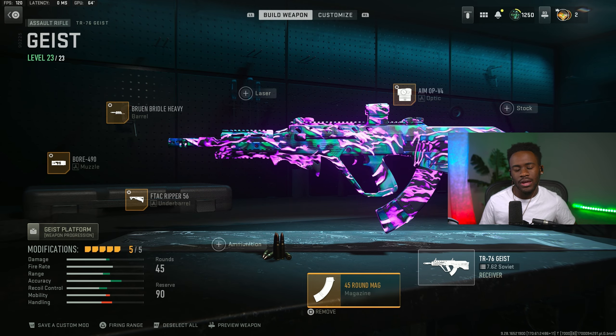The fourth best loadout is the TAQ-56, my personal favorite AR to use right now in this game. This thing does not move at all whatsoever, and if you play on console you're going to love this gun. Not only does it not move, but it also has great damage. Starting off with the optic, make sure you guys are rocking the AMO-PV4. I know some people do not rock an optic on the TAQ-56, but I do personally because I want to be able to see my enemies in long-range gunfights.